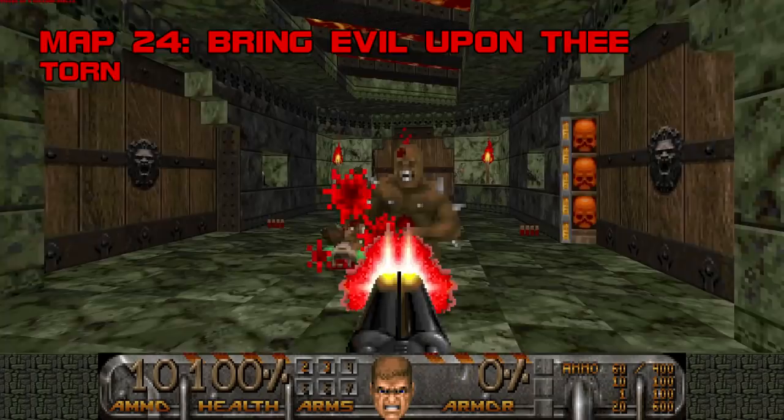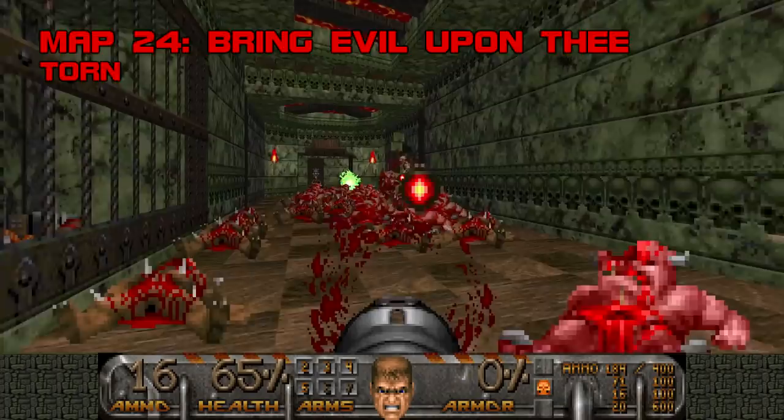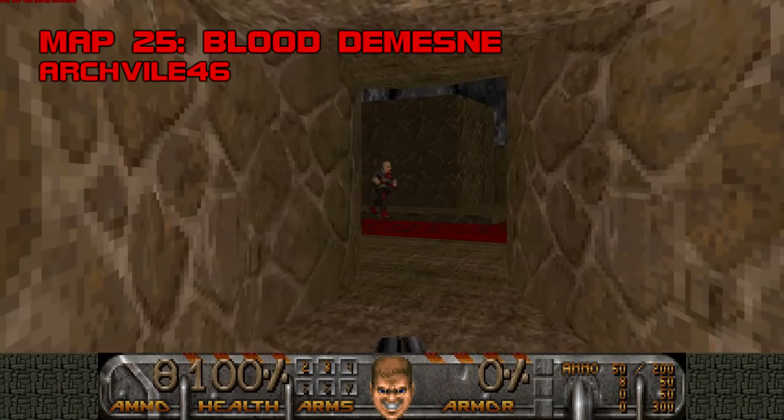Map 24, Bring Evil Upon Thee. Now and then it's important to be reminded of the simple pleasure that is super-shotgunning mobs of imps and pinkies. Torn's straightforward corridor culling is flat as an airstrip, but nicely lit and detailed — I especially like the ceilings. Resist the urge to ridicule the caged archviles, because two more of them will flank you when you release the red key. Save rockets down the stretch to dispatch the last exit-guarding archvile with minimal trouble. Grade: B, Difficulty: C.